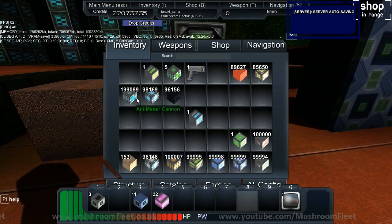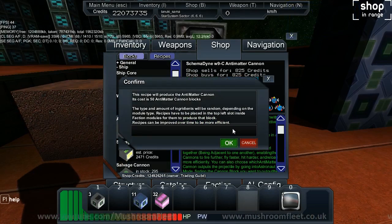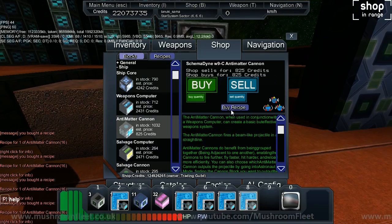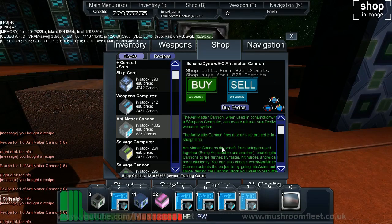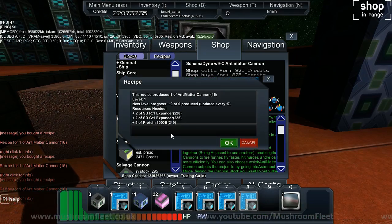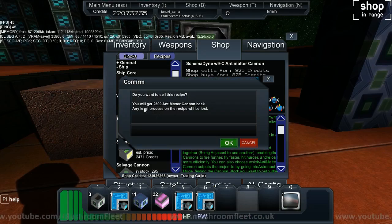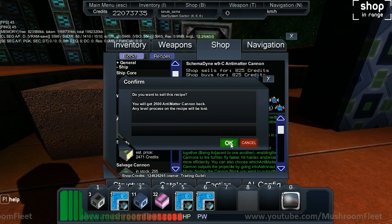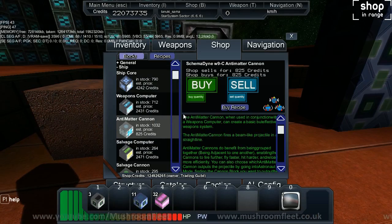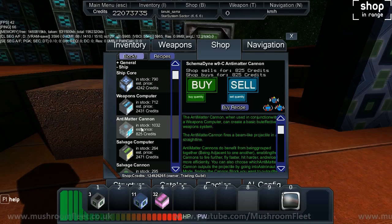To demonstrate the random recipe system, I'll use anti-matter cannon blocks. Buy several of them — there is an element of loss, which is a server-side setting, so you will lose some blocks doing this. You right-click to see what recipe you get, keep right-clicking until you find a good one. If you can't find a good one, drag and drop it back into the shop and sell it, then start again.